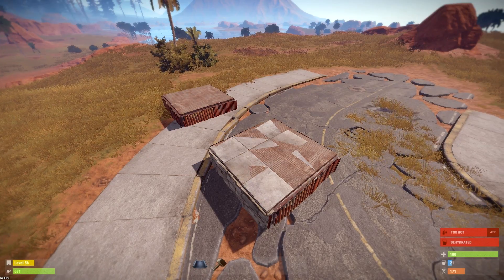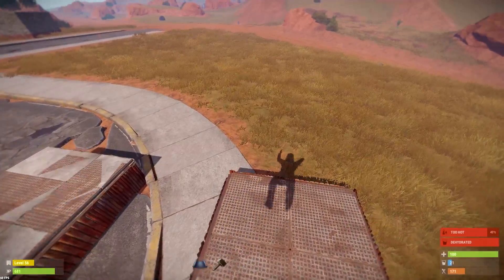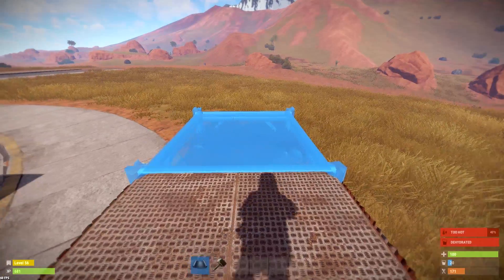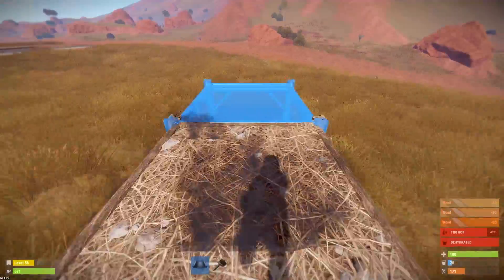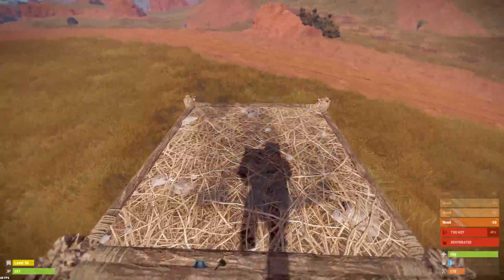Before we got into the next build, I decided to show you guys this one first, because it really wouldn't make much sense to have it in the next video without explaining how to do it. So, we're going to start off with a single foundation. As you can see, that one over there has not only sheet metal, but stone in it. And we're going to go out 1, 2, 3, 4, 5, 6, 7, 8, 9 squares out.